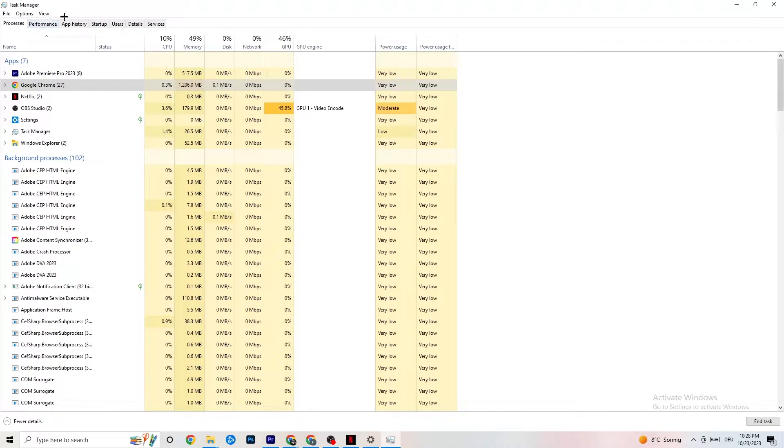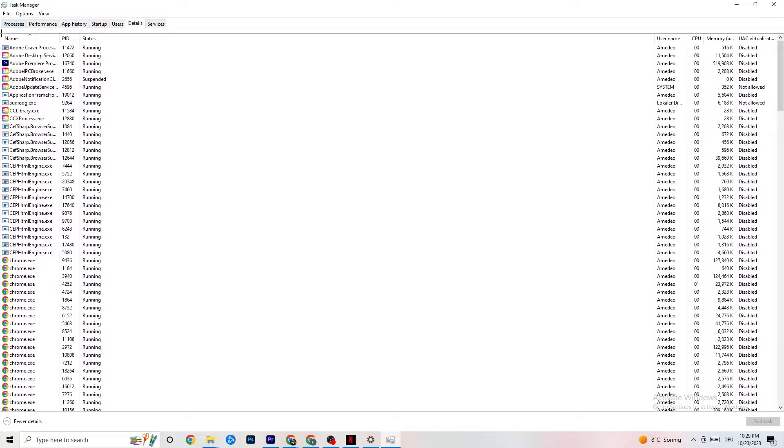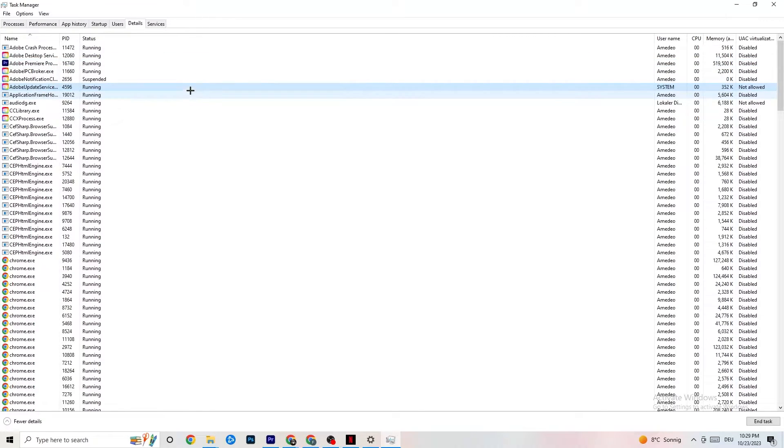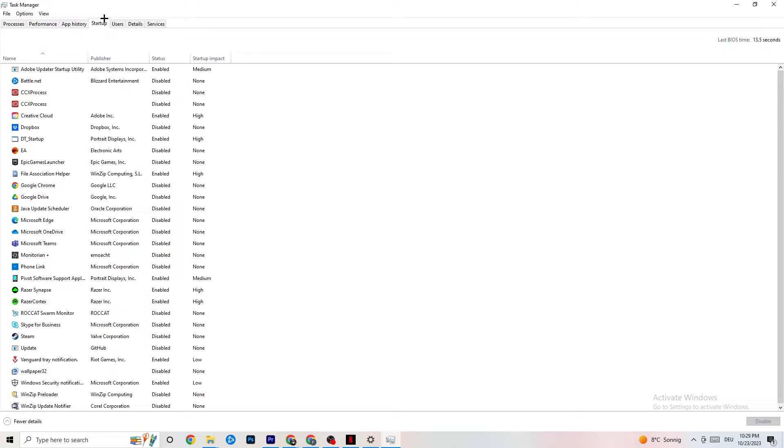Next, navigate to the top-left corner again and click on 'Details.' You need your game running for this, but do the same thing I'm doing with Adobe Premiere Pro as an example. Right-click your game's process, click 'Set Priority,' and you'll see priority options — normally set to 'Normal.' Set it to 'High' or 'Real Time.' Check which works better for your PC, since some PCs work better with 'Real Time' and others with 'High.' This directs more performance priority to your game and should reduce crash probability.